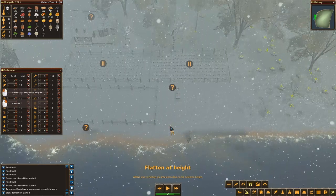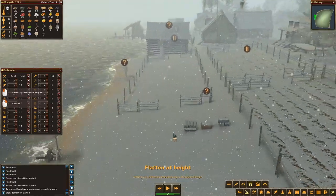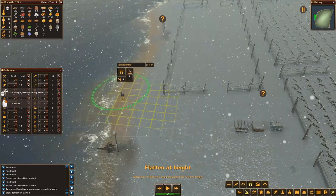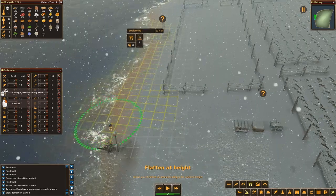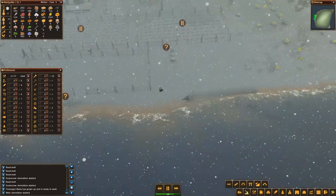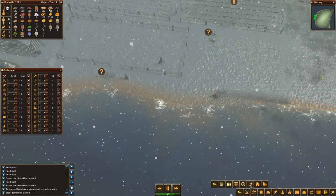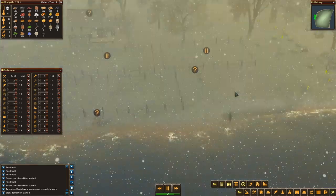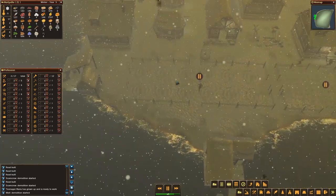What I can do is flatten the area. Raise, lower, create a hill, create a ramp, flatten at a height - let's try this. I want to flatten at a height, let me get closer to see what's happening. I'm not used to the terraforming tools. I'm hoping to get a flat area where I can build my well. If I have a well up here it should be perfect.